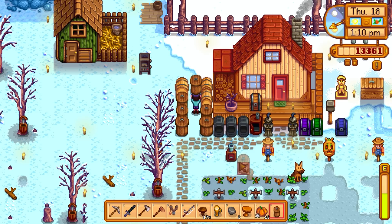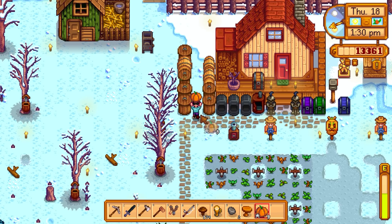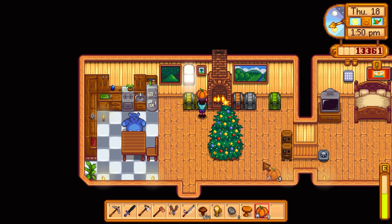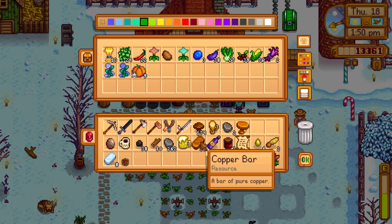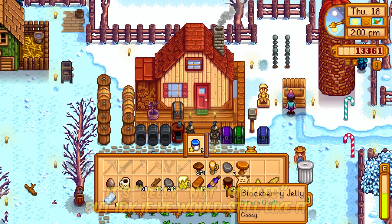Made another preserves jar - we now have a line of them. We have about five or six pumpkins processing right now. I'm thinking of going to the blacksmith at around 2pm - we have the mine cart open so we can get there faster. We have a copper bar but can't do anything with that. There's coffee we could save for Harvey's Winter Star gift, and also some cranberry wine.